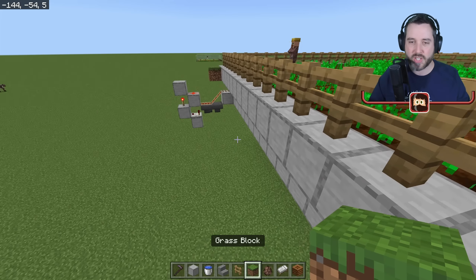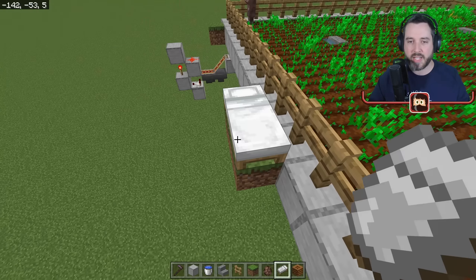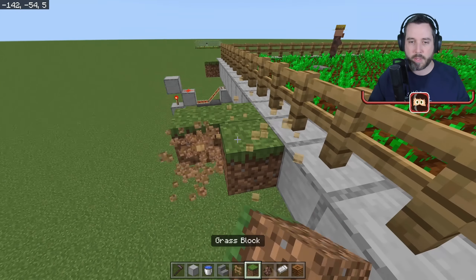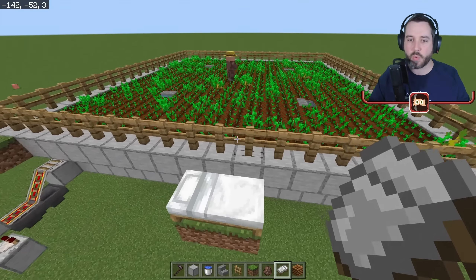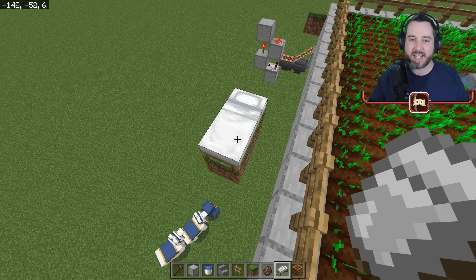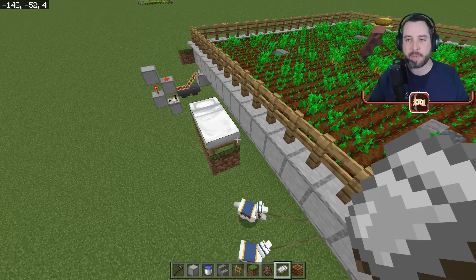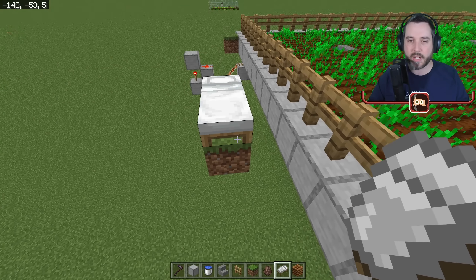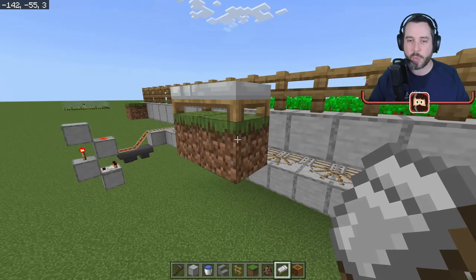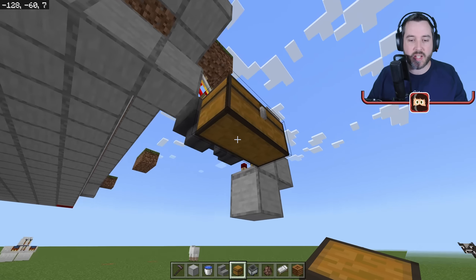We do the same with the bed — put it just out of reach. He technically does not need a bed to work, but I like including it in case mechanics change. Just so you know, it is not technically required. Now phase one is almost done — throw in a double chest or a few of them to collect wheat and seeds, then set the system off by putting the hopper minecart in.